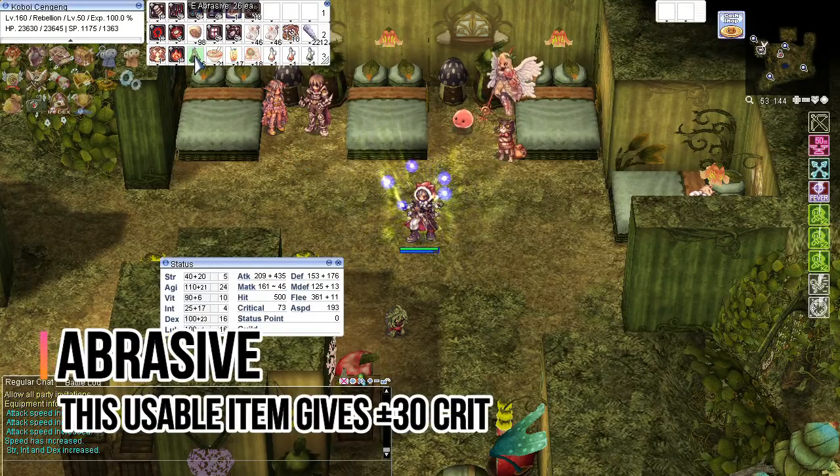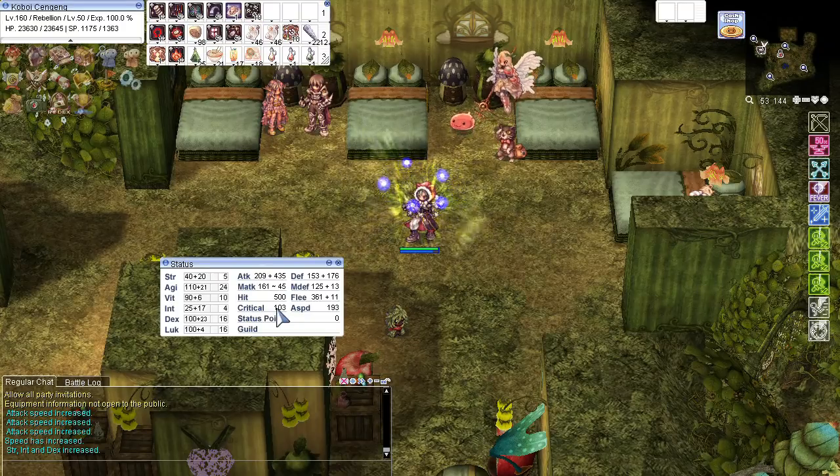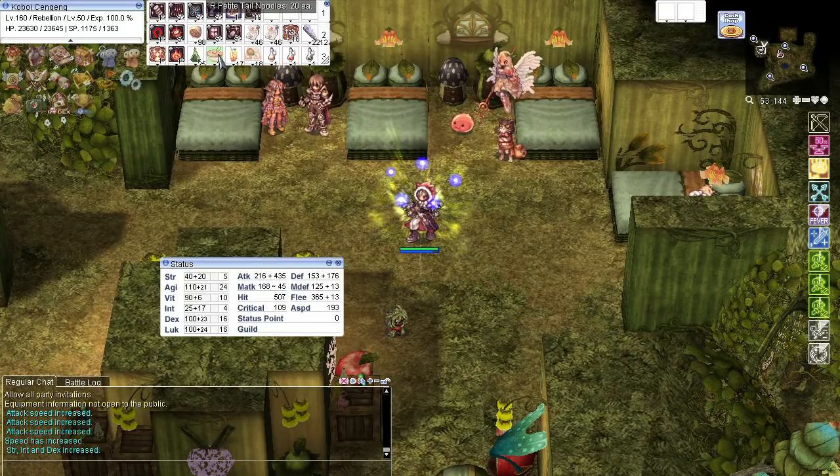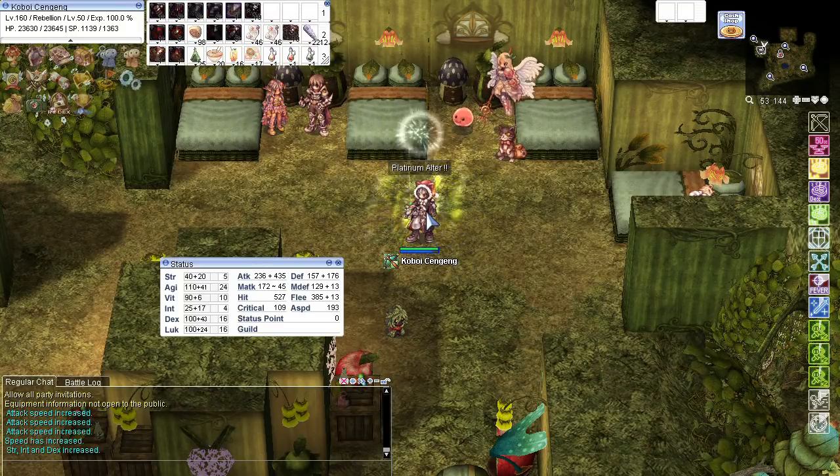You can get 30 critical points by using Abrasive Potion. If you don't have any Abrasive, I suggest using plus 20 status points in order to get a desirable critical rate. Furthermore, if you have a Priest in your party, you may ask for Gloria, which gives you 30 LUK.